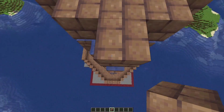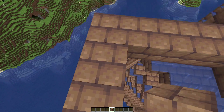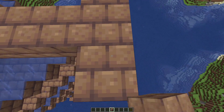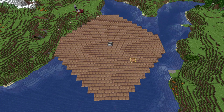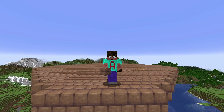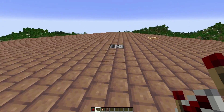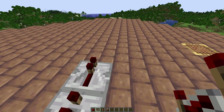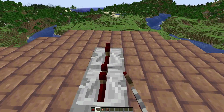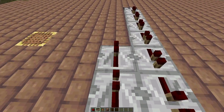Build out the top platform so it's the same size as the bottom tray — come out one, two, three, then two on each side to create the same size diamond. The observer should be right in the middle with scaffolding showing so you can escape. Choose any direction, and next to but not on the observer place a repeater, then run those repeaters all the way along until you are two short of the edge of your platform.